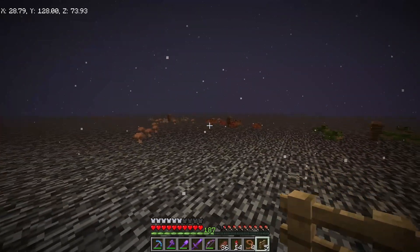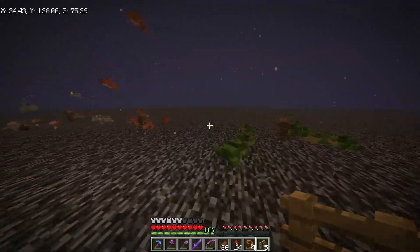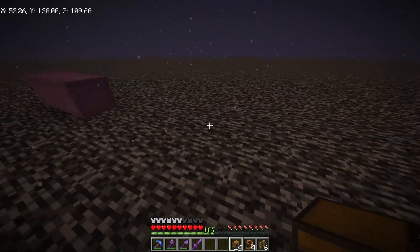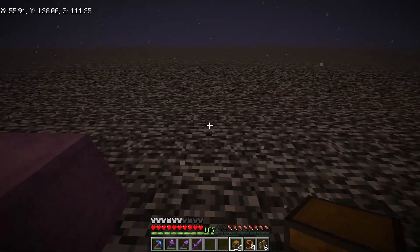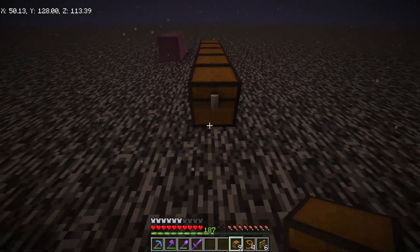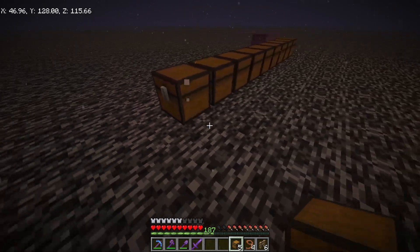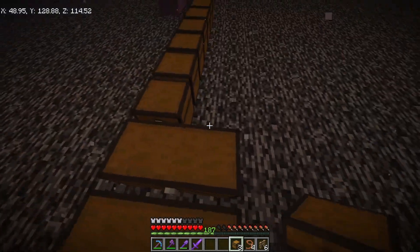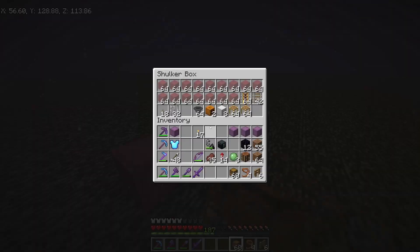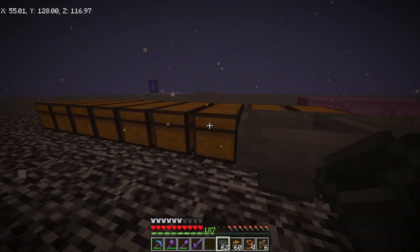We got the hardest part of the farm done — getting all the frogs. Now I just need to build it up and put the frogs in there. We're going to build the farm right here. The first thing is to go one, two, three, four, five, six, seven, eight, nine and then make all these double chests. Then take some hoppers and run them into the back of all these.